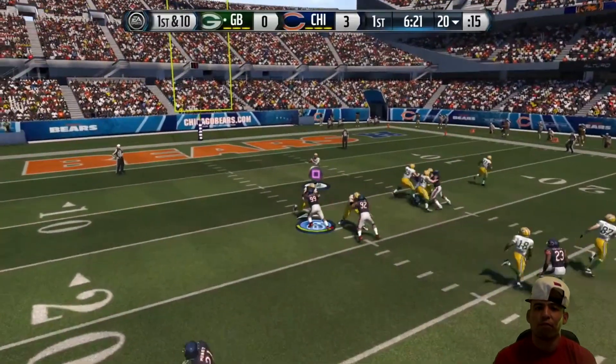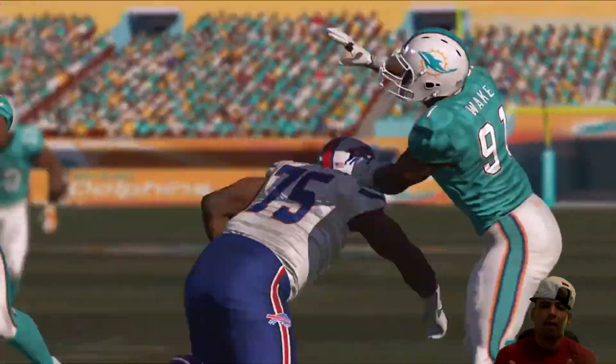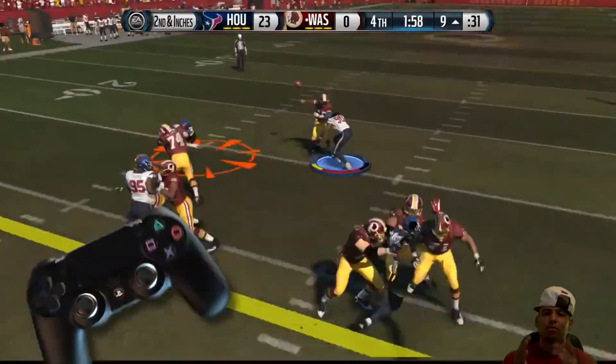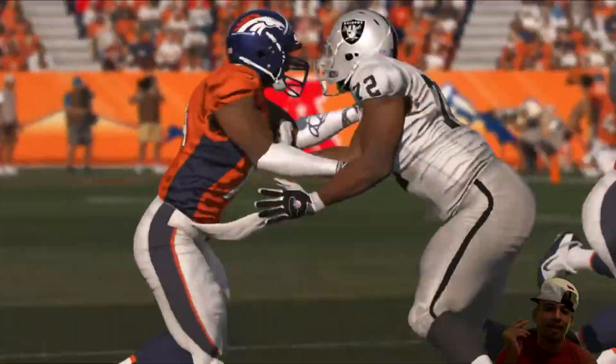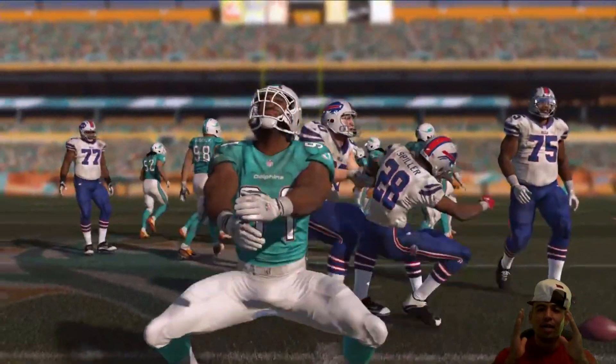You can see right here the defensive alignment just jumping the snap. If you jump it perfectly and do your swing move, you're just gonna go in automatically. It brings flashbacks - I remember coming out of single back, under strong close formation, and if somebody did it really good, you were sacked instantly. That DT blitz was just an instant sack.